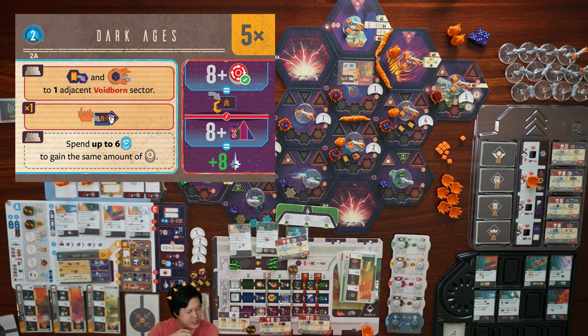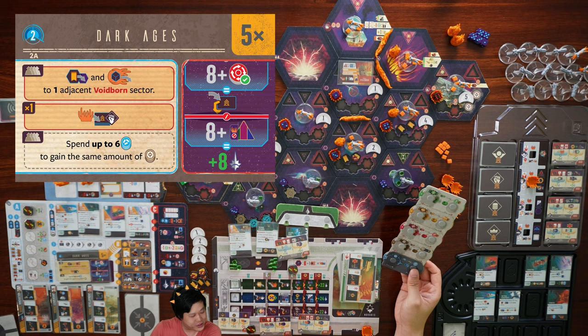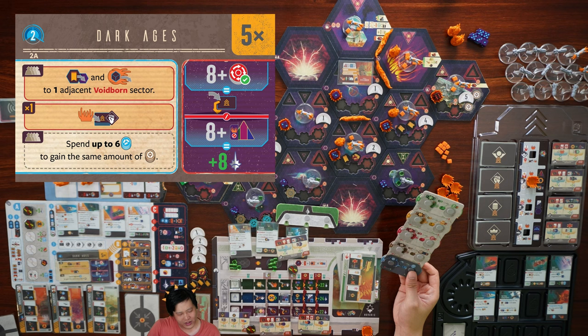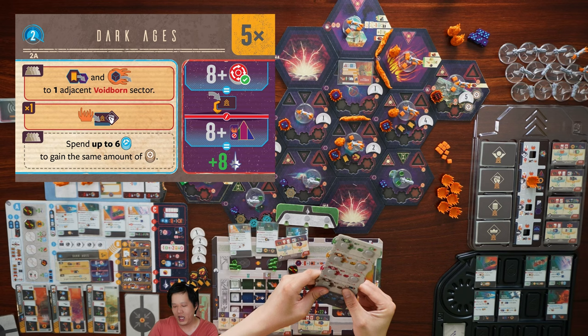Why not just improve this sector instead — we want to take it at some point because of the harbinger. We'll also put a voidborne there, making it slightly more difficult to take. We corrupt the might agendas, but it's already corrupted. Now spend up to six science to gain the same amount of credits. We have six science — we'll only convert five, saving one just in case a war comes up since we'd need to spend science. We now have six credits and one science. Now we choose our cards — we did some pre-planning last cycle.